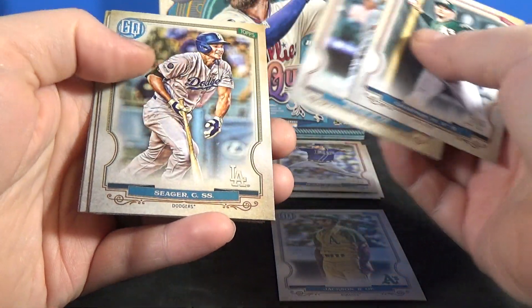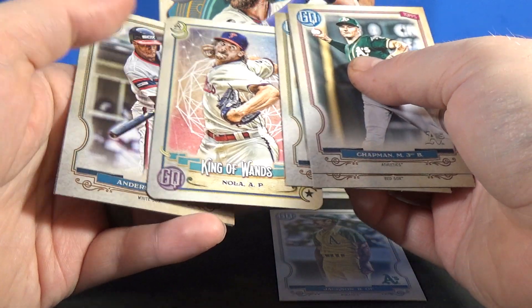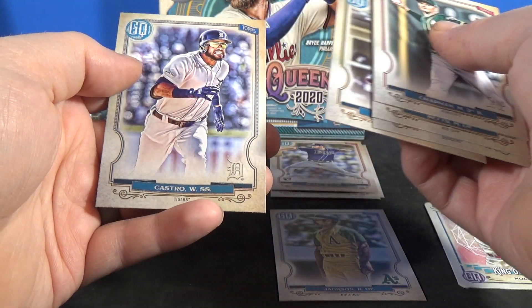Chapman, Betts, Corey Seager, Aaron Nola, Tarot with a Diamond insert, Tim Anderson, and Willie Castro.